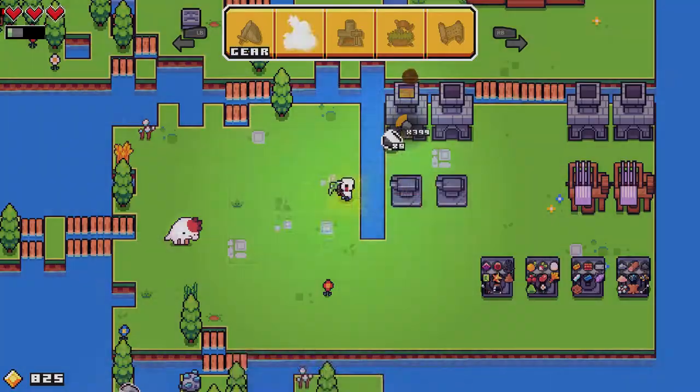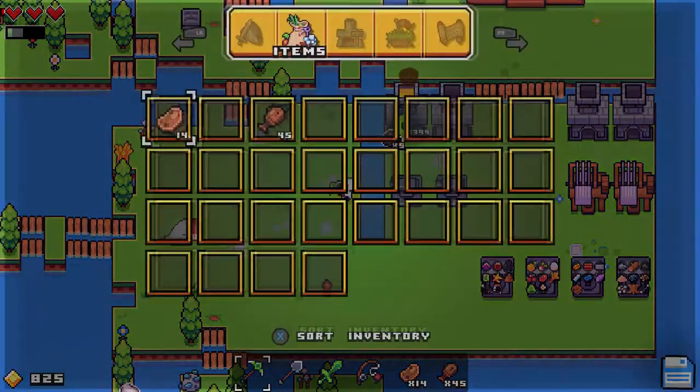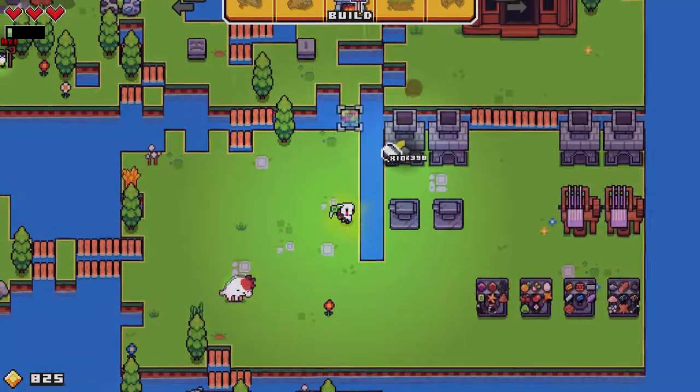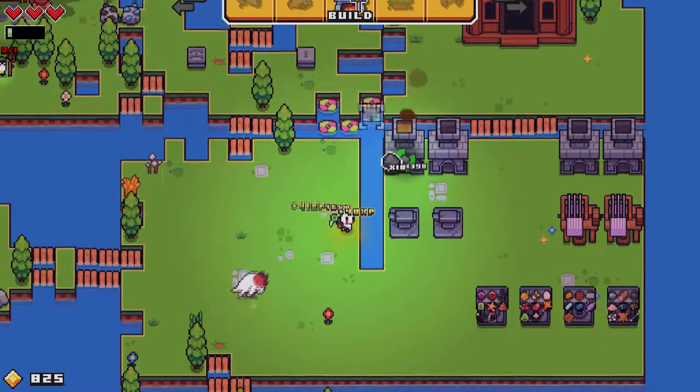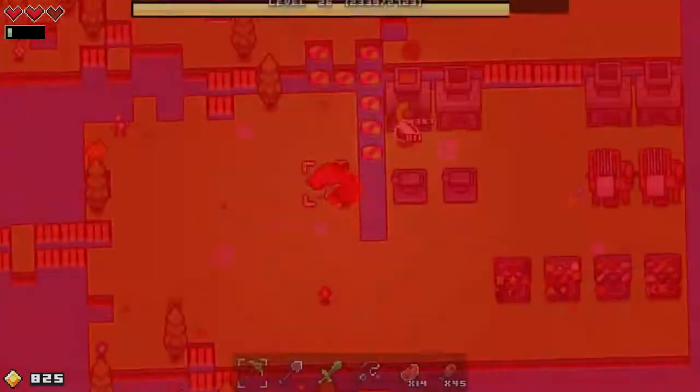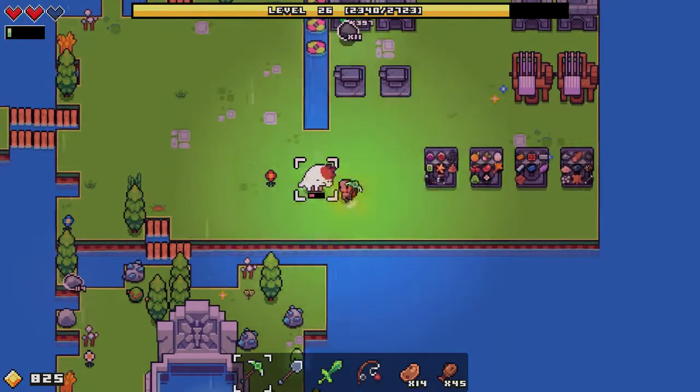Once you have those three items you're going to make as many fish traps as you want, so we're going to go ahead and make a couple of fish traps here. The best thing about this is if you get all of these items you don't really have to worry — we're going to wait for a little while for those fish traps to work.